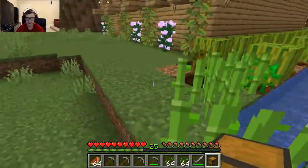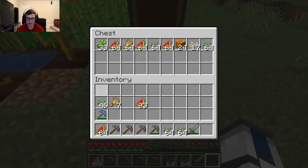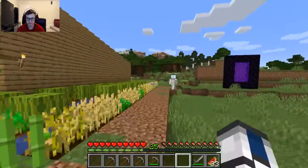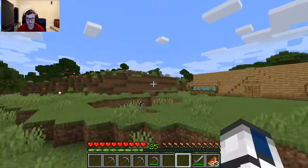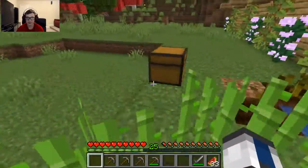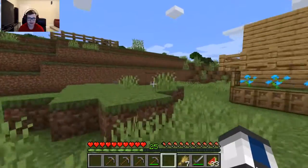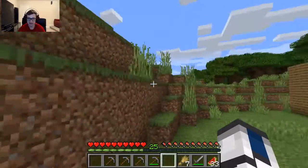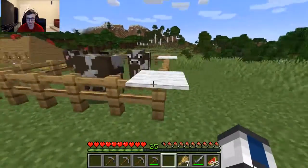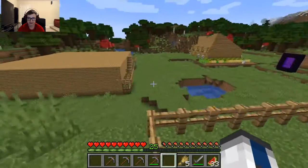I'll move this chest over here and put all the stuff in, because I guess she's expanding the farm. Let's go check up on the cow farm. Oh, we've got to breed some cows. I just broke the grass for her. Let's take some wheat. Yeah, we'll help Madison today — help build the stuff. I definitely gotta stop killing them and breed them a bunch, and then I'll start killing them once I have so many.